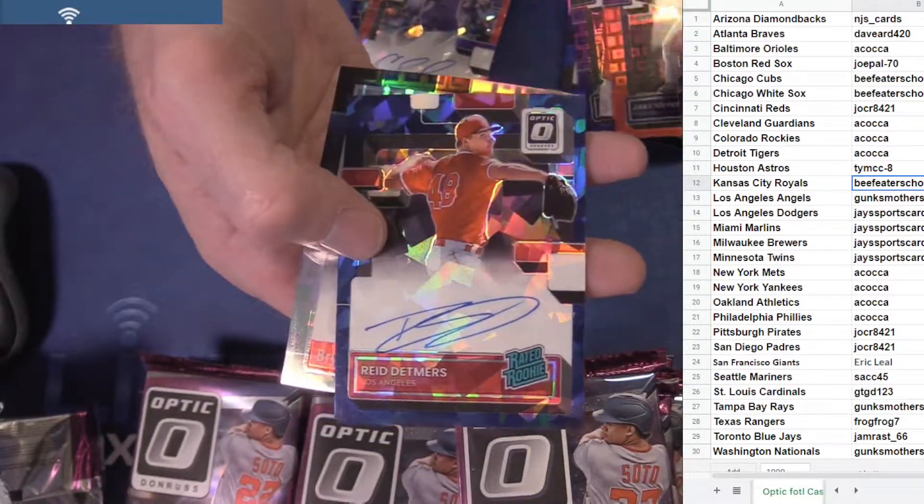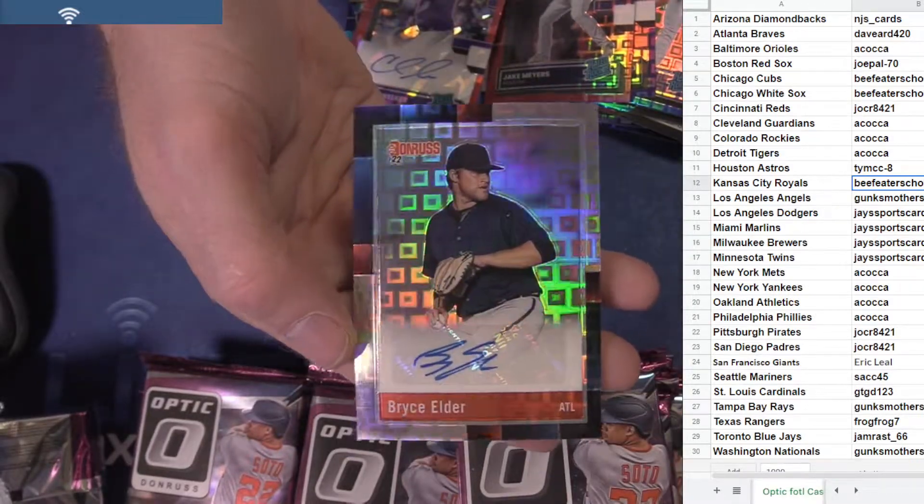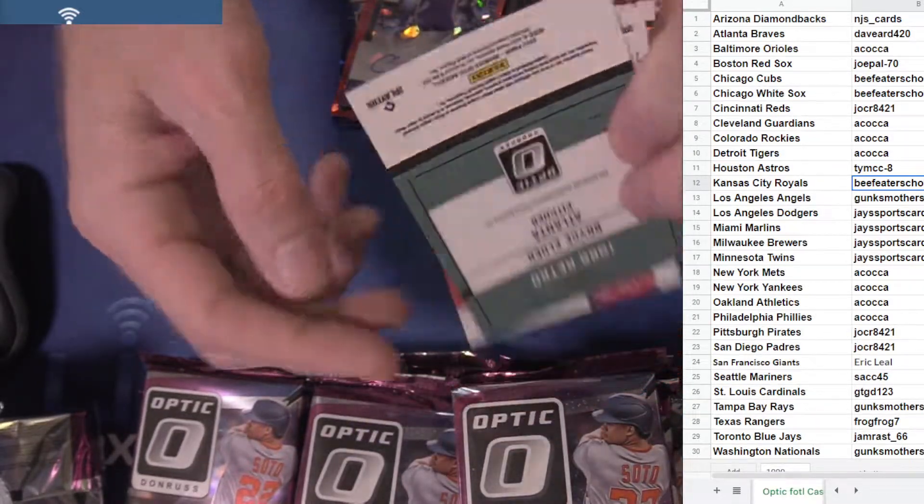Myers, Devers. We got Reed Deppners to 35, and a Bryce Elder to 12.